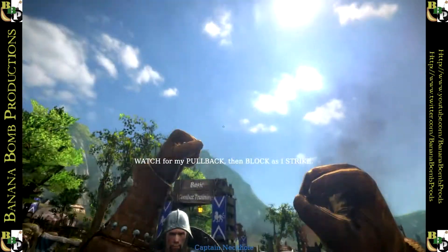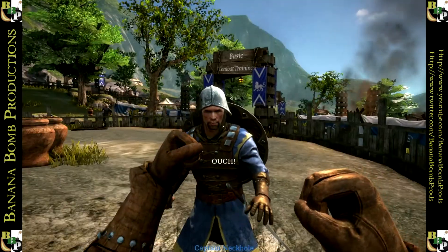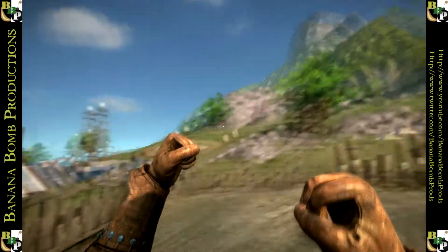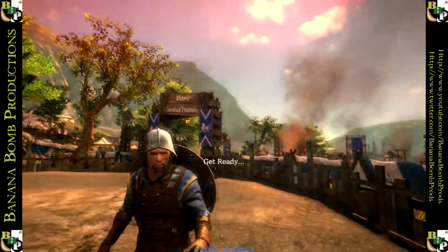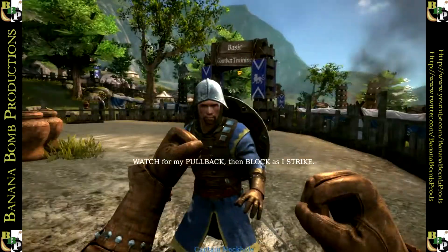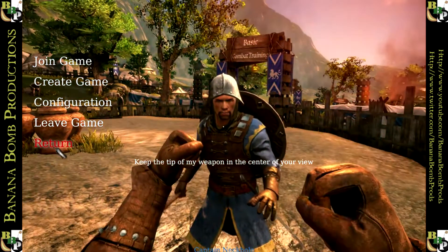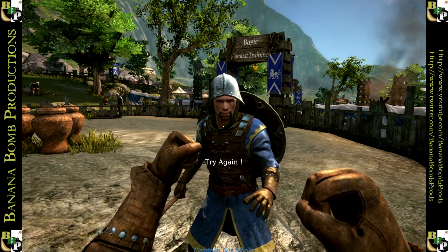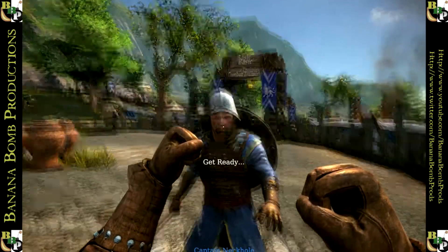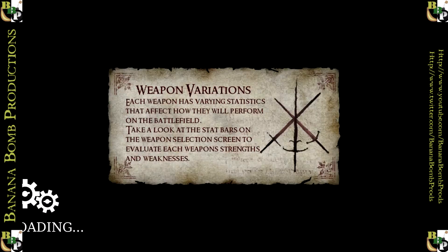Watch for my pullback, then block as I strike. Get ready. I blocked it — it's just you're hitting me in the wrong spot. I can't — I'm stuck on the wrong weapon. Watch for my pullback. You suck. Piss off. I can't even leave — is this just a total crash? Am I totally stuck in here with Captain Neckhole for all eternity? Get ready — punch him! God damn. Right, leave game. There we go. Jesus. Stress.